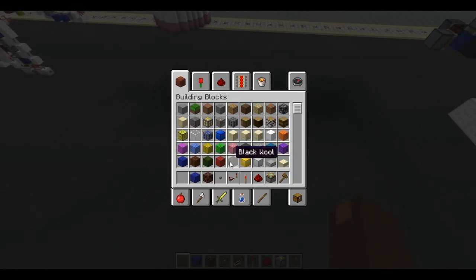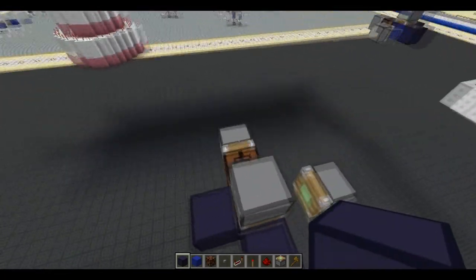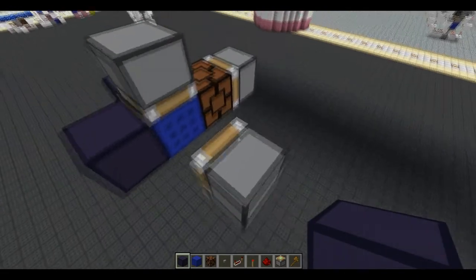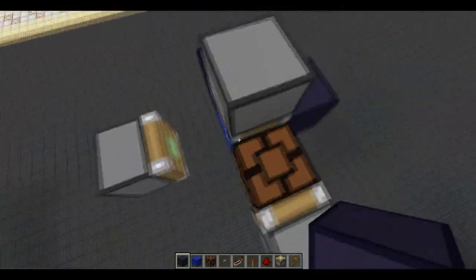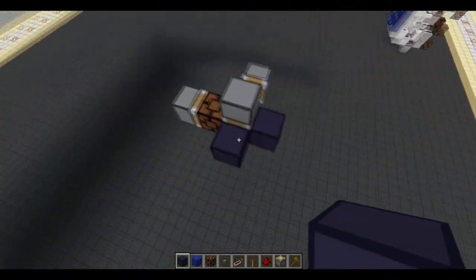So you want to start off with the basic shape of this type of block swapper, which is just a sticky piston, sticky piston diagonally. And where they meet you put another sticky piston facing downwards.